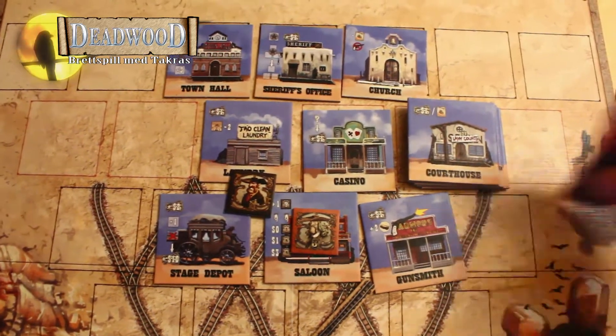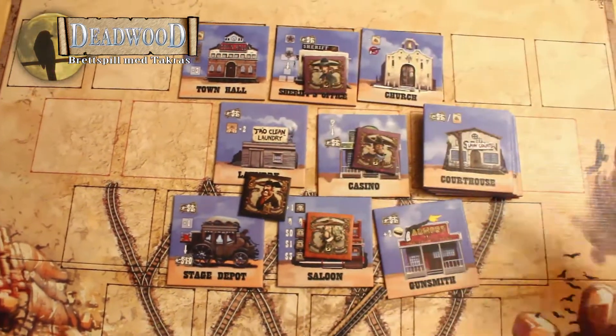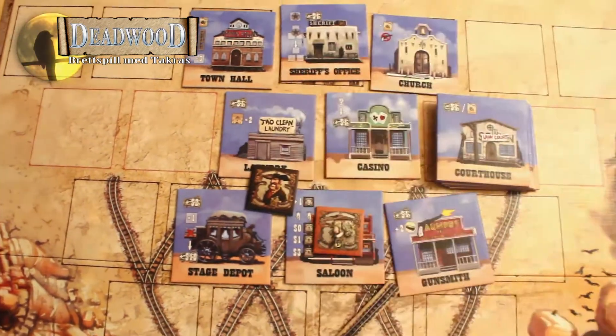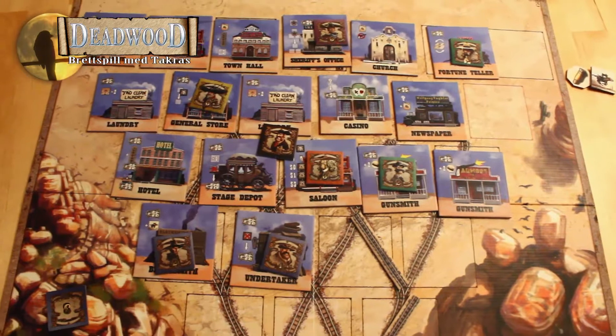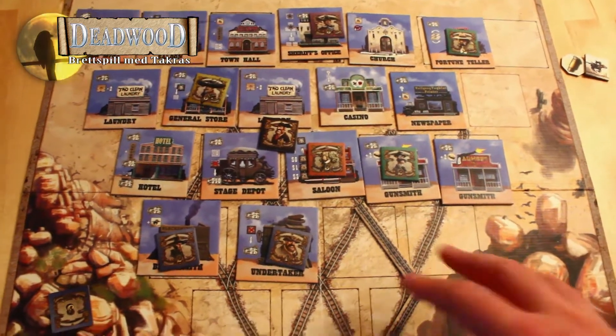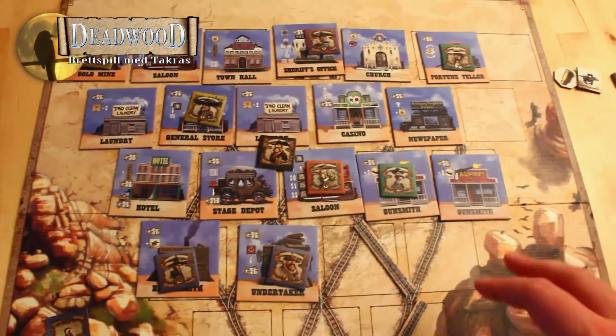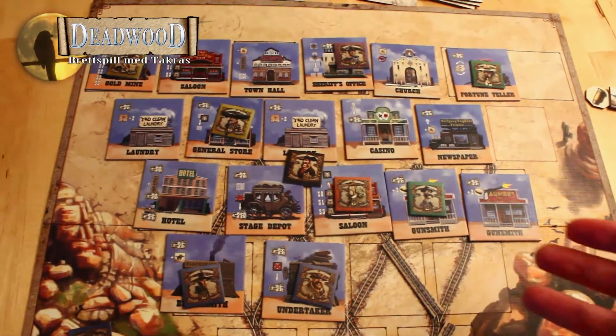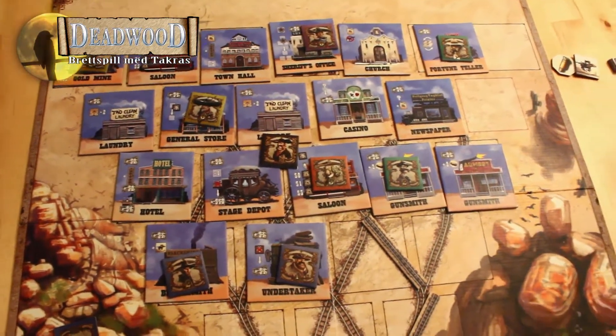Hvis en spiller nå hadde folk liggende der, kan han på sin tur enten legge ut en cowboy, eller ta tilbake så mange han vil – men det er alt han gjør. Etter hvert vil det være veldig fullt i byen, med masse cowboyer overalt. Og det er ikke alle handlinger som er like fra spill til spill – det kommer helt an på hvilke handlinger som har vært tidligere, og hva de ønsker å oppnå.